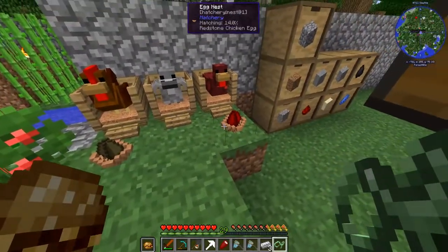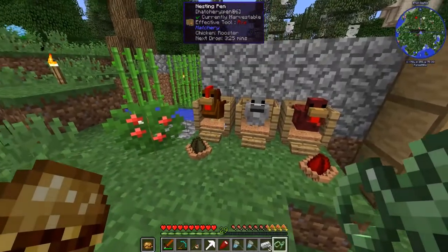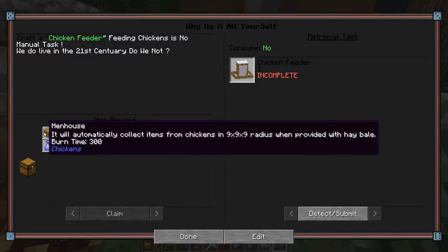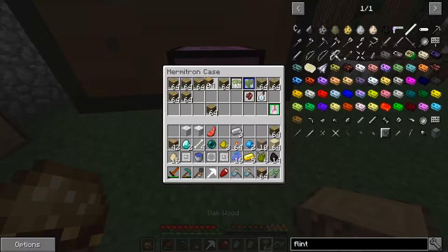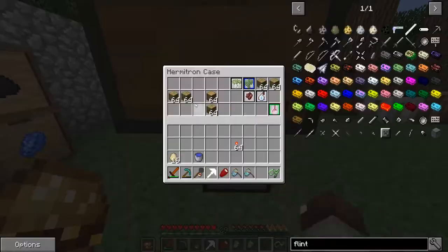Back home - the eggs are hatching! Thirteen, fourteen - we're going to get another redstone chicken and a slime chicken. They seem to be putting things into each other's areas, not sure what we can do with that right now. We should probably get a chicken feeder - a hen house that will automatically collect items from chickens in a nine by nine by nine radius when provided with hay bales.